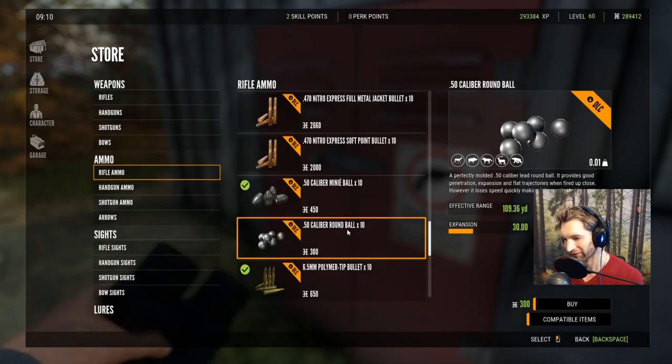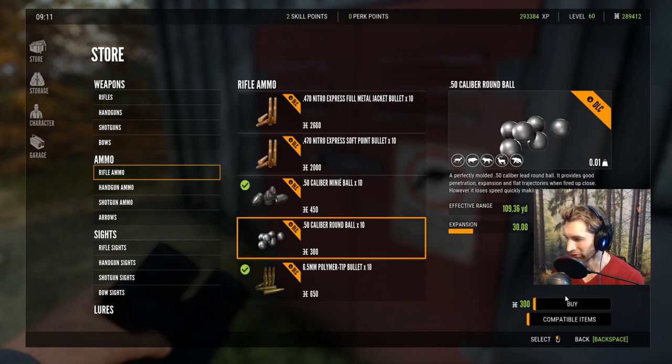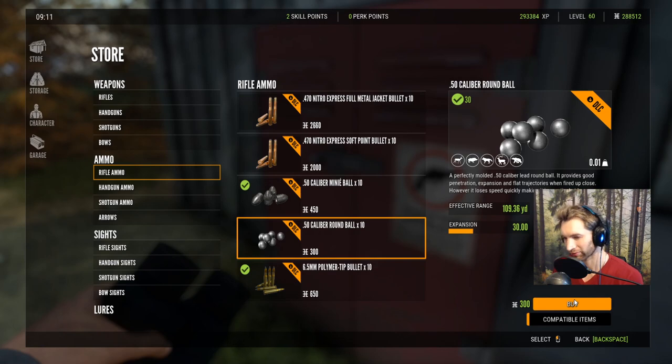We just got back to the lodge. We're going to buy some of these 50 cal round balls. We already have these ones but these are only for level four and up, and I don't see a roe deer on here — I believe that's a wolf. So anything smaller than a wild boar, we're going to need the round balls, which we're going to buy right now. We have to get within 100 yards to use these things. Let's buy about 30 of these — all we need is one for this roe deer.